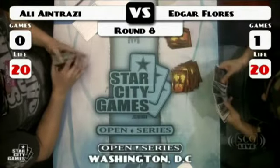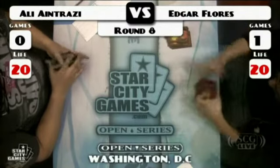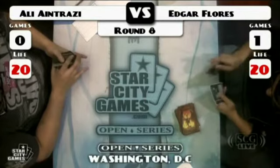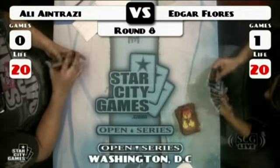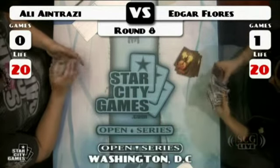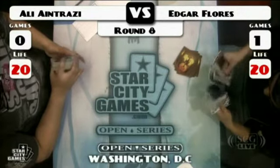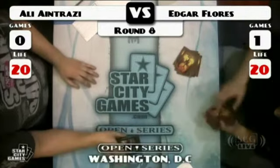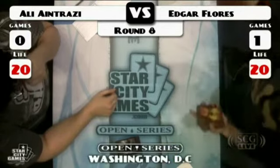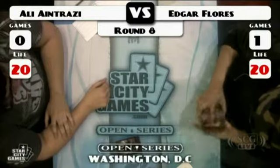Divine Offering seems like a good idea. Sword of Body and Mind seems good against Bolas-style strategies. Don't bring in the Mortarpod. Elspeth — she does kill a lot of artifacts but has to go ultimate to do it. He probably brings in Deprive too, since he's bringing stuff in he needs to take stuff out. Probably cuts the Sylvok Lifestaff — it seems a little unnecessary.